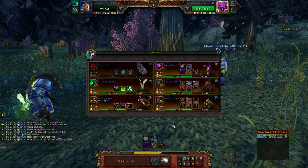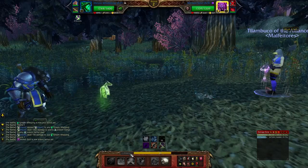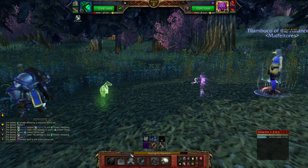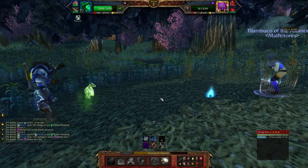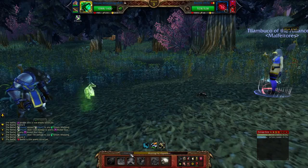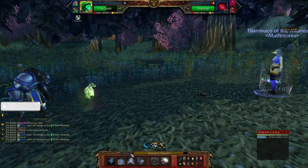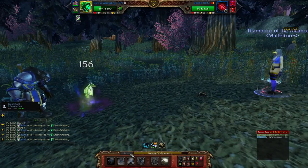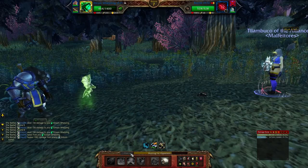Also, you can never double haunt a target. If you do so, the second pet that you haunt with will die and not come back after the haunt expires. One last thing about haunt: if you have at least one pet alive in your back line and you're facing an undead during their round of immunity, you can simply dodge the damage with haunt. That's a little tip for you.